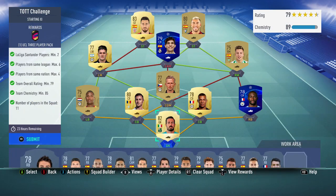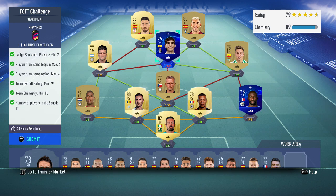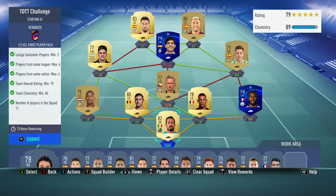So this is the team I've used. As you can see I've got 2 blue players - they're untradable and I won't use them, so I just put them into this SBC. You need 2 League of Santa Data players, max from the same league is 6, max from same nation is 4, 79 rated, 85 chemistry. I had everyone bar I think 4 players, so minus those 4 would get you 85 chem.